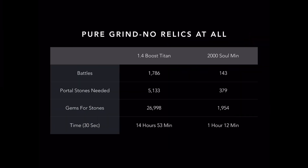For pure grind — not using any relics whatsoever — with a 1.4 Boosh Titan, you're looking at about 1,786 battles. That's gonna cost you a little over 5,100 Portalstones. If you need gems to get those Portalstones, it's gonna take you about 27,000 gems. If you've got that saved up, you're good to go. It's gonna take you about 15 hours to grind that out if you've got great ping-pong partners and can run that 30-second turnaround. Double that if you're taking a minute between attacks.